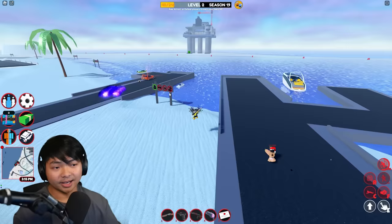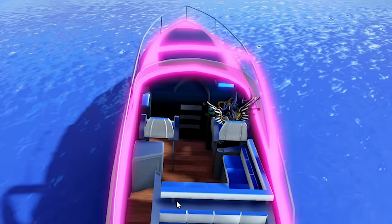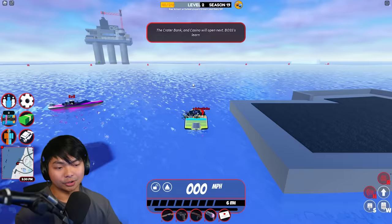Let's get back on track and rob this. The oil rig is now open. You guys can go over here and there should be a free cruiser you can grab. I'll talk about the boat in a bit, but you can use the cruiser to go to the new robberies.